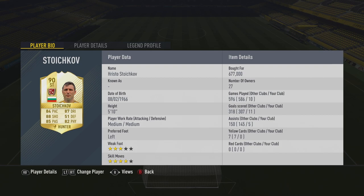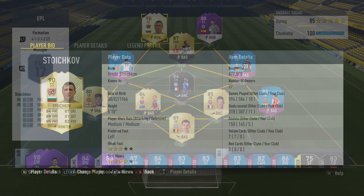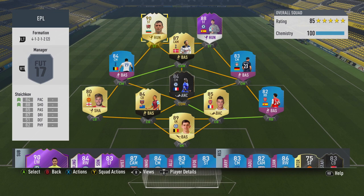Hristo Stoichkov is a Bulgarian legend and of course is 90 rated on FIFA 17. He's got crazy stats: 84 pace, 87 dribbling, 88 shooting, 85 passing and 82 physical. You don't see many players out there with 580 plus stats. He's also 5 foot 10, left footed, with 4 star skill moves but only a 3 star weak foot.